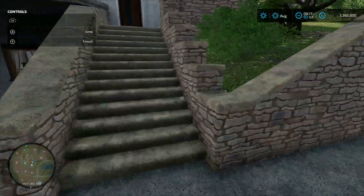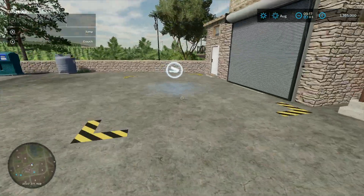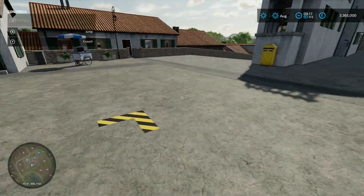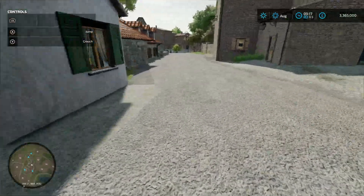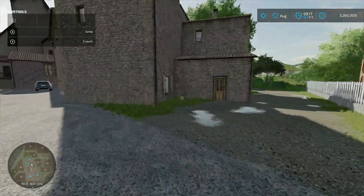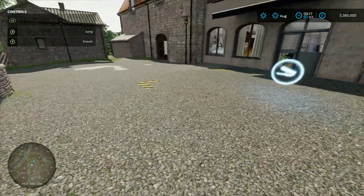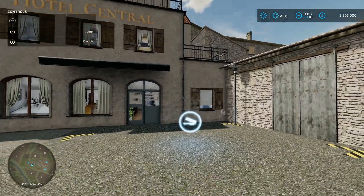Going the pedestrian route up the stairs, there's a sale point up here - looking at the map that's the restaurant. You'd normally come down the road in a vehicle because you're not going to get it up the steps. Carrying on through the village - I love this, look at the buildings, it's ace. Coming down these steps here, there's another sale point - this one is called Hotel - sell your stuff in there.